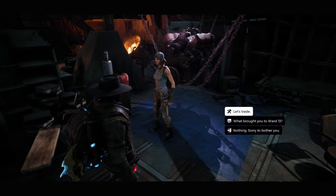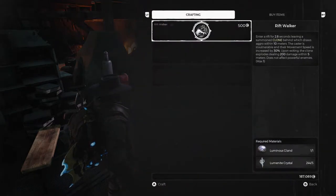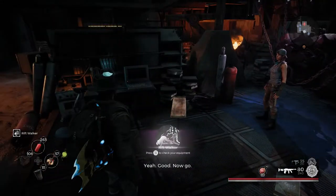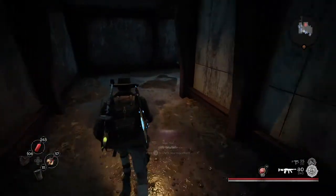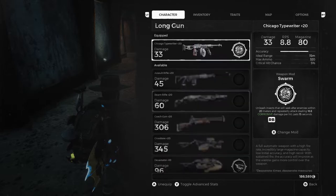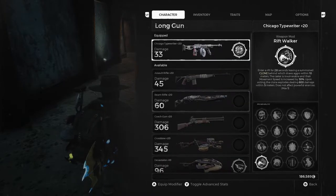So let's trade — let's have a look. Riftwalker: enter a rift for 2.8 seconds, leaving a summoned clone behind which draws aggro within 10 seconds. The caster is invulnerable and their movement speed is increased by 30%. Upon exiting, the clone explodes dealing 200 damage within 5 meters. Does not affect powerful enemies. You know what? That is a good get-out-of-jail-free card. That's really freaking cool. Let's put it on and see what it looks like.